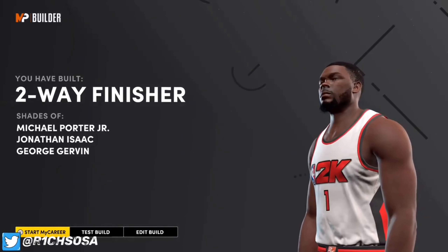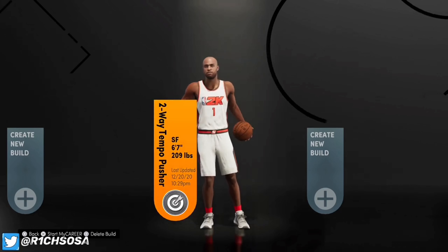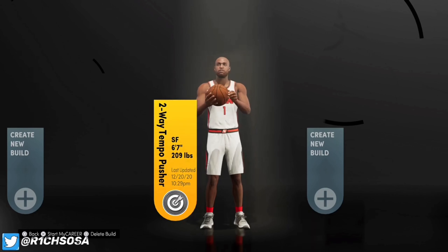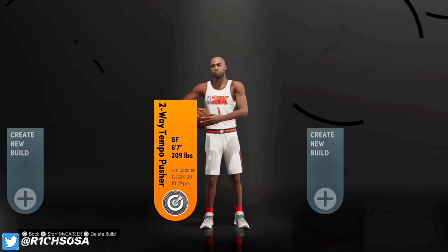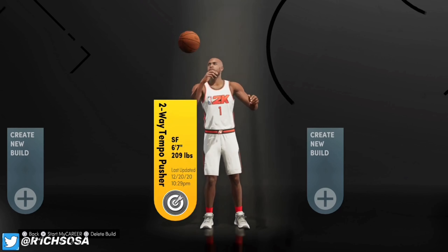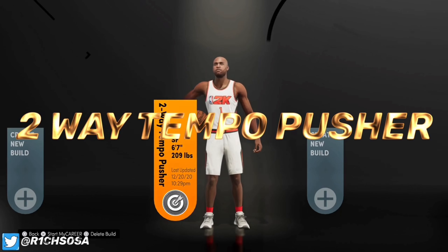The builds continue to get better. Two down, one more to go — and as y'all can see, we have the Two-Way Tempo Pusher. For this build we're going to be 6'7", and the weight is going to be a huge factor because we're not going with the minimum. We want to put some strength on this build. A lot of guards like to be 6'6", 6'5", even 6'4" with no strength, so you're going to be guarding them super easily and have a huge defensive advantage.